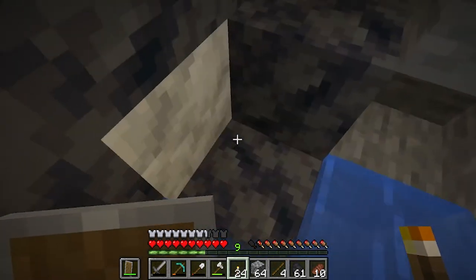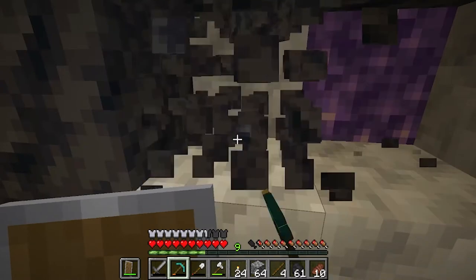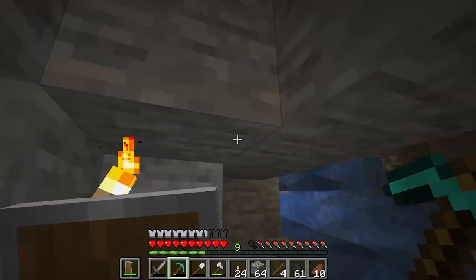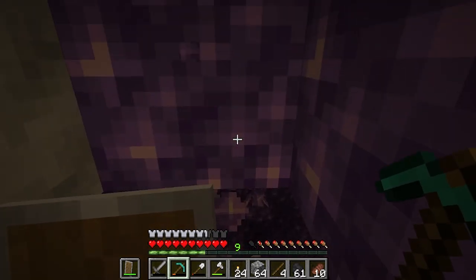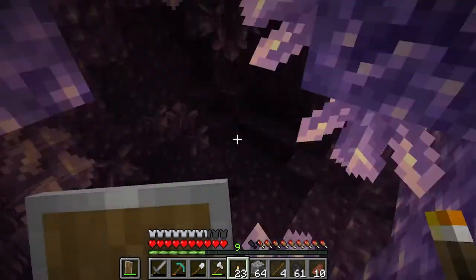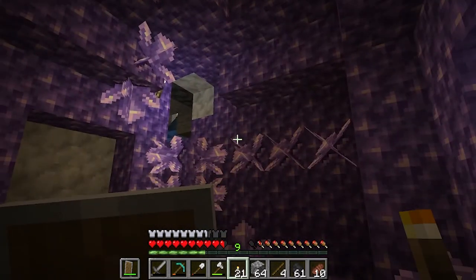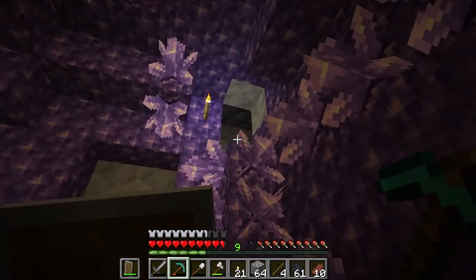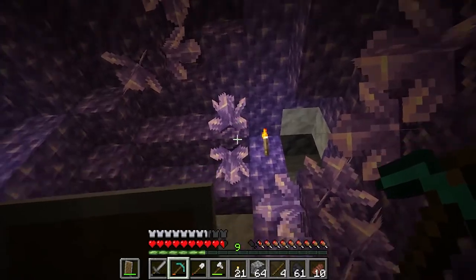You can use waterfalls to slide down into caves. I think this is a geode — let's check it out. Yes! Beautiful! So exciting — this is right underneath my base. Let's be very careful as there could be monsters inside. These geodes are brand new to the 1.17 update and can be used to craft many new items like the spyglass.